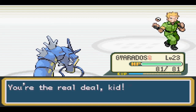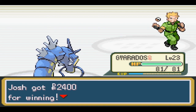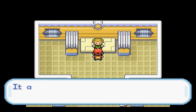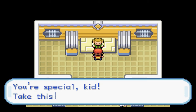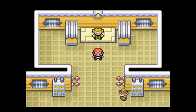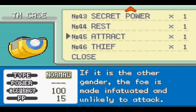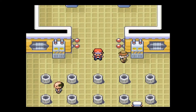Now that's a shocker. Lieutenant Surge says you're the real deal, kid — fine then, take the Thunder Badge. The Thunder Badge cranks up your Pokemon's speed, and it also lets your Pokemon use Fly anytime, kid. He also gives us the TM Shockwave — he says teach it to an electric Pokemon but doesn't even elaborate what it is. Let's check: rapid growth of electricity that strikes before it can be evaded. I might actually teach it to my Pikachu if it's any good.